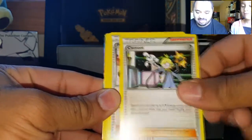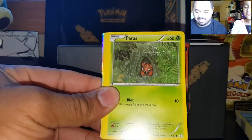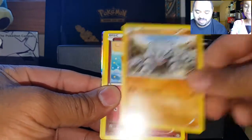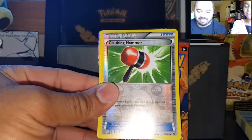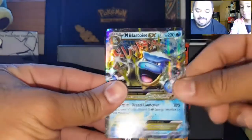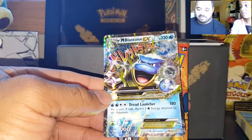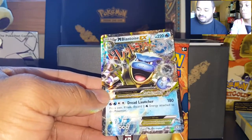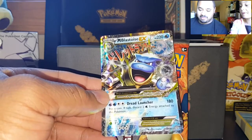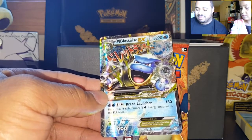First pack: Wobbuffet, a Cloyster, a Pokemon Center Lady, a Tangela, a Paras, a Rhyhorn, a Clefairy, a Crushing Hammer, a Wailmer, and a Mega Blastoise. Not exactly what I thought it was — I thought it was something else. This is our third Mega Blastoise if I remember correctly.